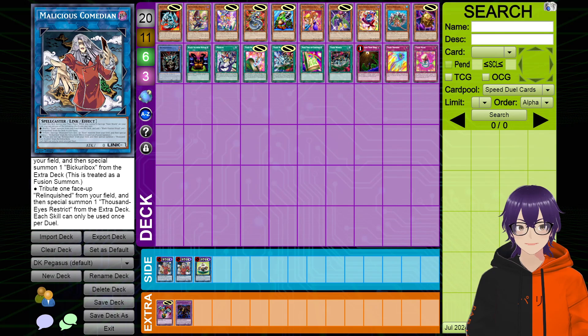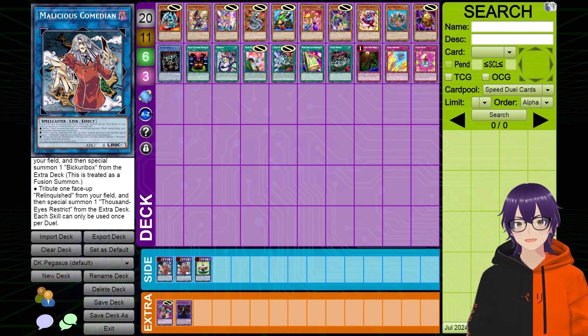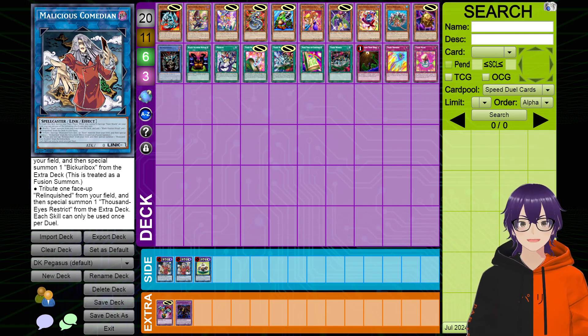Lastly, each of these skills can only be used once per duel. So the once-per-turn clause alongside the once-per-duel clause are very helpful in balancing the skill — not only because you can't stack all three skills on the same turn, but you have to wait an entire turn to choose which one you want to activate. Not only that, but you only get one activation on each of these skills. So I think all three effects were fairly good. I think I did a pretty decent job of blending both strategies into one skill.